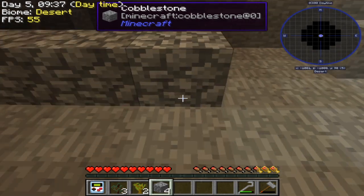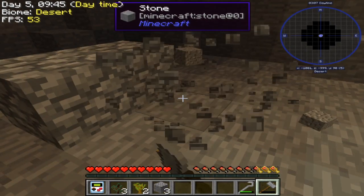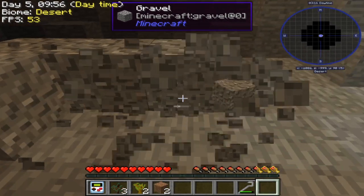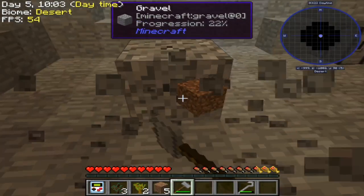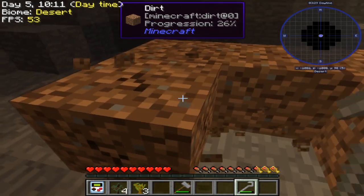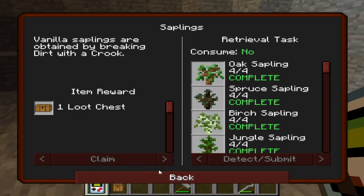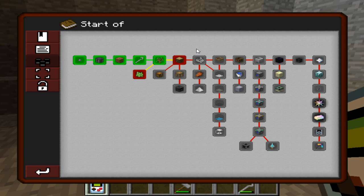I'm gonna make another hammer real quick — there we go, I knew those stone rods would come in handy. Minecraft is a good comfort game. Because of everything that's happening in the world right now, sometimes it's good to just sit down, play some Minecraft, and forget about everything else that's going on outside. I finally finished the sapling quest — that's good, took me a while.